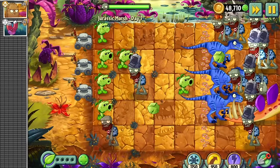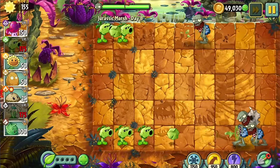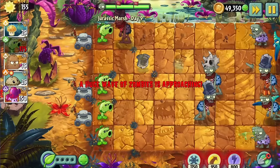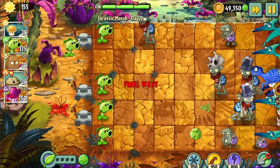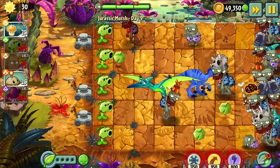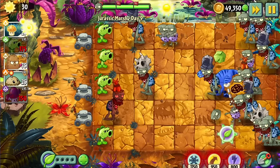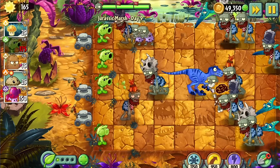Day 7 is still impossible due to the toxic combination of the conveyor belt and the flowers. Day 8 was possible with the extremely powerful Primal Peashooter. Day 9 introduced a serious challenge with the pterodactyls. The pterodactyls are basically a complete counter to this challenge, since they drag zombies to the other end of the lawn, allowing them to shut down any strategies involving Red Stinger and Primal Peashooter — plants which absolutely carry the whole run.